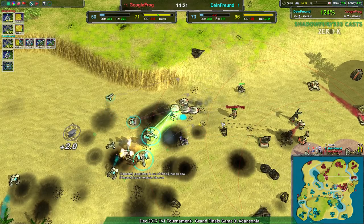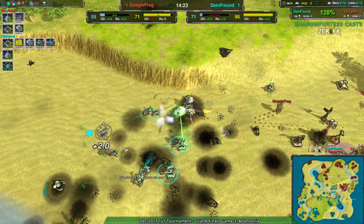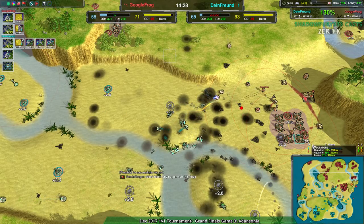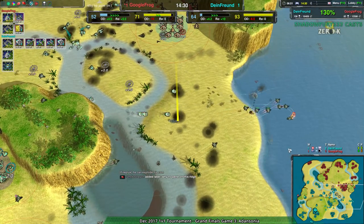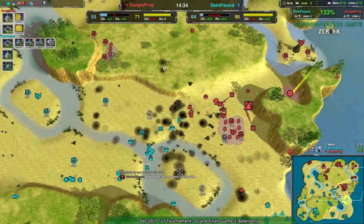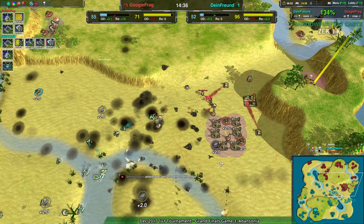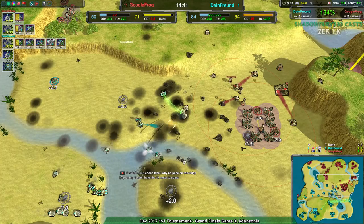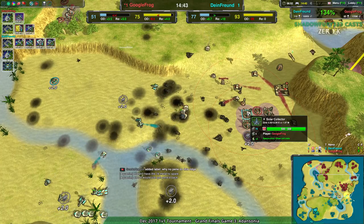Getting past this point for Google Frog is going to be tricky. If they get this front army, it's going to be a good start. But again, on top of the economy advantage, Dimefriend still has a 4,000 metal attrition advantage. The gap is getting wider and wider. Google Frog hasn't really found a whole lot to use to try to bridge it. I mean, they have some reclaim, and that is definitely going to help.